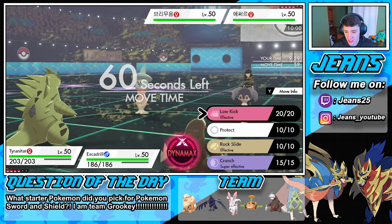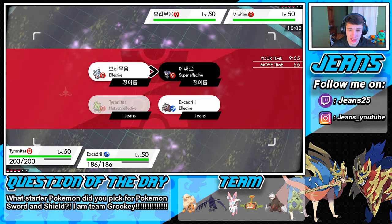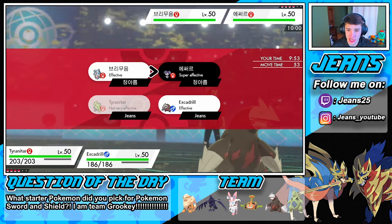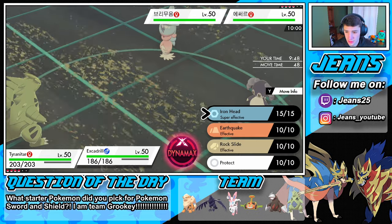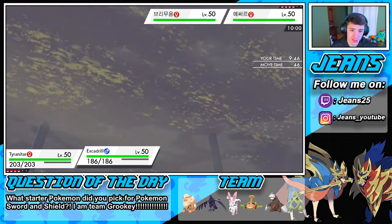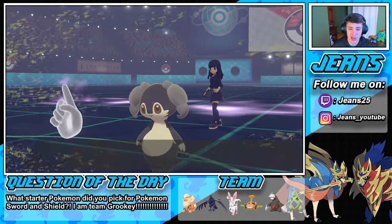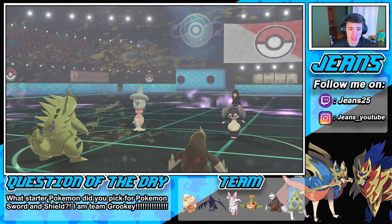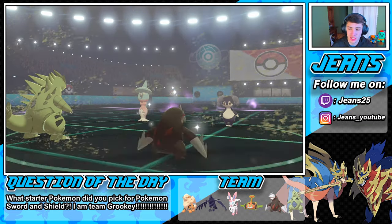We're gonna go straight into a Crunch on Indeedee. We're going to try to take out this Hatterene too, but I think he's going for Follow Me regardless. Let's go for an Iron Head and try to double up on this Hatterene. Follow Me does come out — we will outspeed Tyranitar, which stinks because I was hoping to take out Indeedee in one shot. Crunch pops off on Indeedee — almost a one-shot.